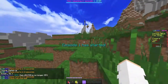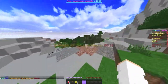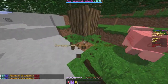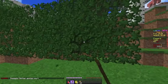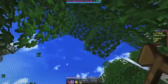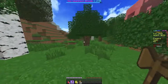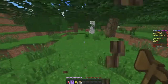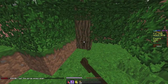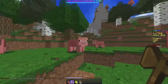Welcome to the first episode of Luxe UHC Season 7! Today we have a cool plugin — Tree Decapitator — where the tree is just cut down like that, as you can see. The border is kind of close. We had to start again because something glitched with the Tree Decapitator.